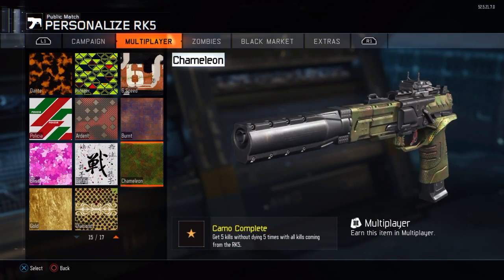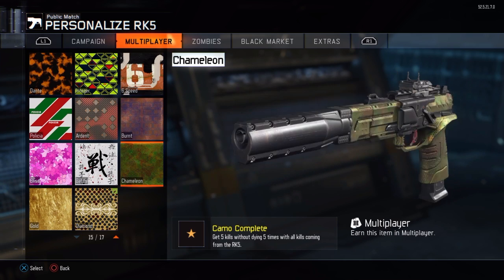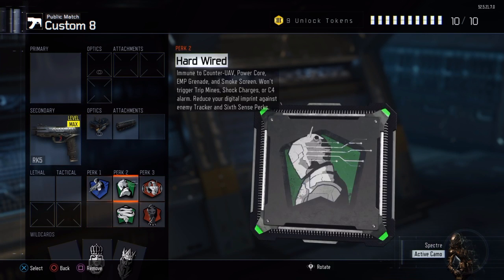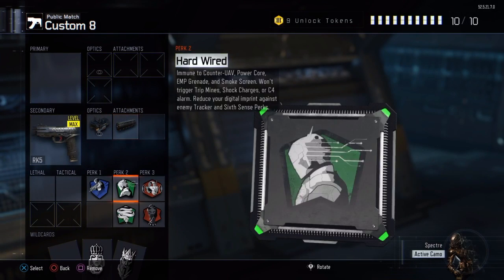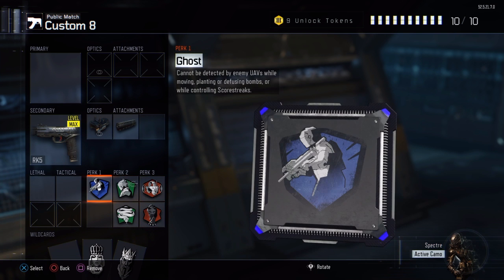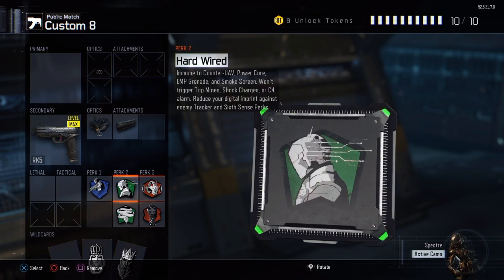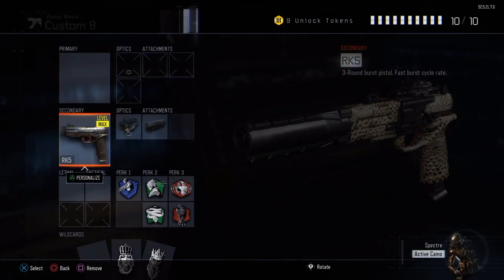For this camo you're going to want to get stealth kills, and this is one of the only times you should put a suppressor on your gun in hardcore. You're going to want to flank — you're not going to be fighting at a distance because the suppressor lowers your range. You want to be very quiet, so use Dead Silence and Ghost since there are usually UAVs up. The best map for flanking would be Combine again. That's pretty much how you get diamond.